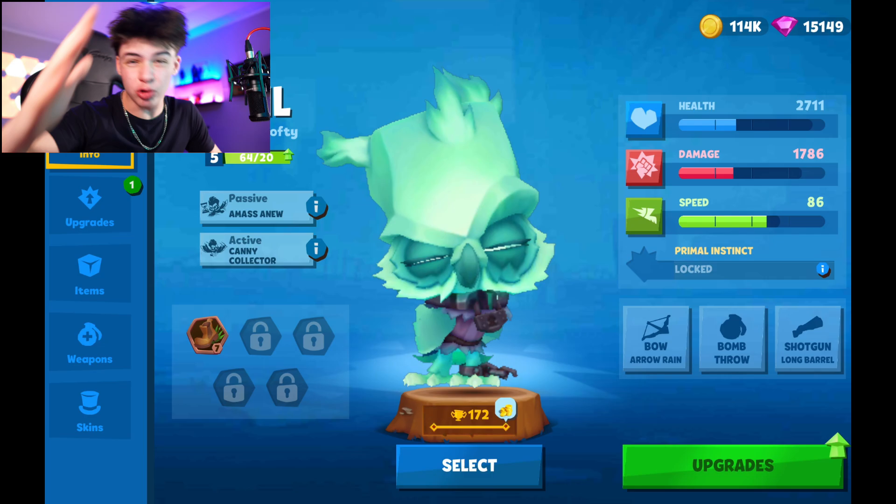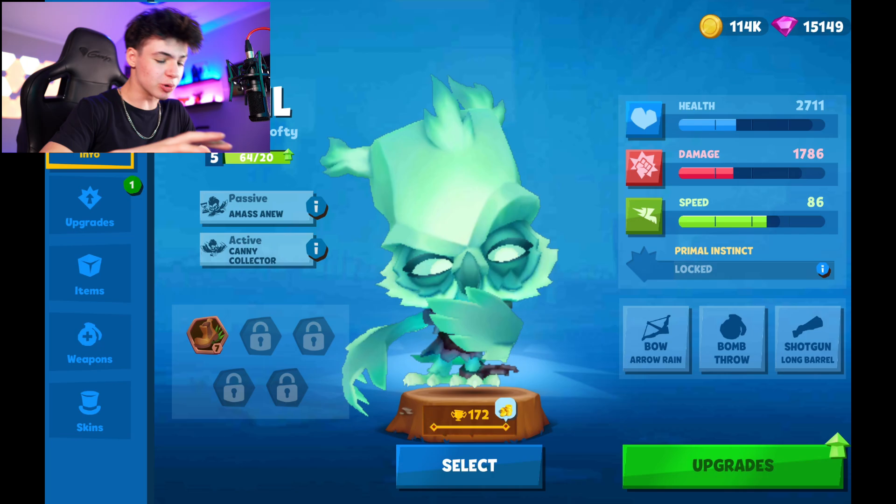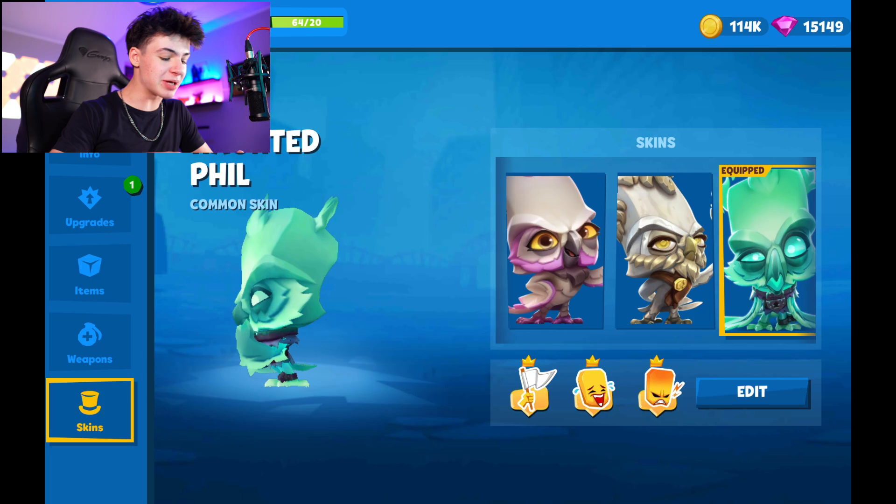Everyone, we just got the last brand new Halloween skin in Zuba, and his name is Haunted Phil. Phil is now a ghost, and he's green, and he looks absolutely amazing.